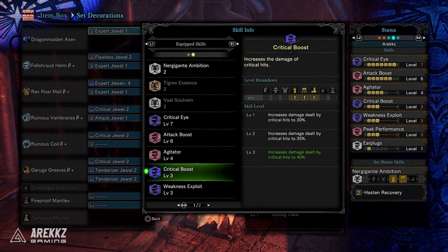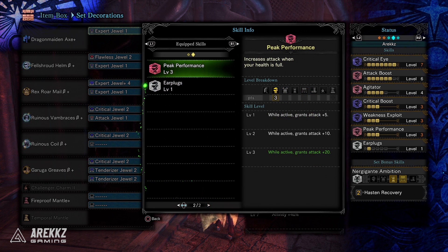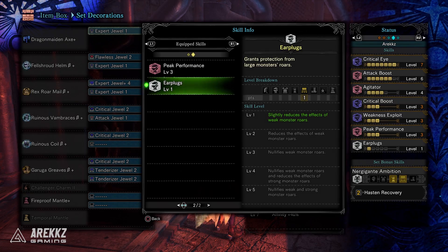You also have Crit Boost for that increased damage dealt by critical hits, Weakness Exploit, and Peak Performance — meaning while your health is full it grants you a further plus 20 attack. Because you have the healing from the Nergigante set bonus, you can of course benefit from this. It's not necessarily the best healing — you get better healing from the Vaal Hazak stuff — but regardless, the Nergigante set bonus is going to lean into Peak Performance nicely. You also have one point in Earplugs as an extra bonus skill — it doesn't hurt.